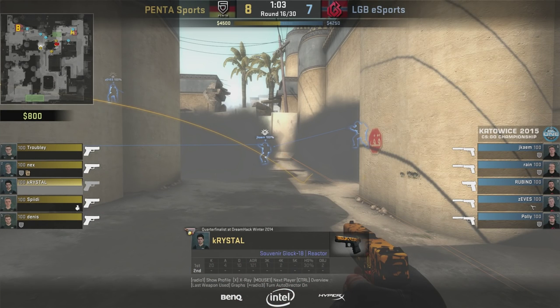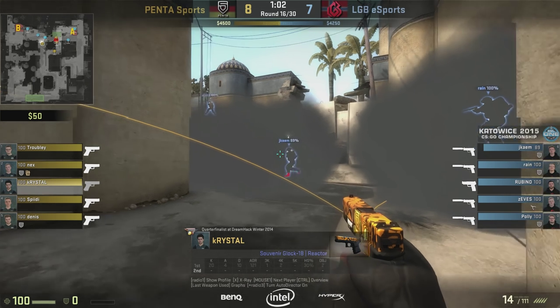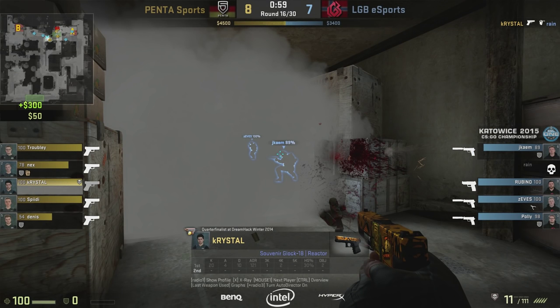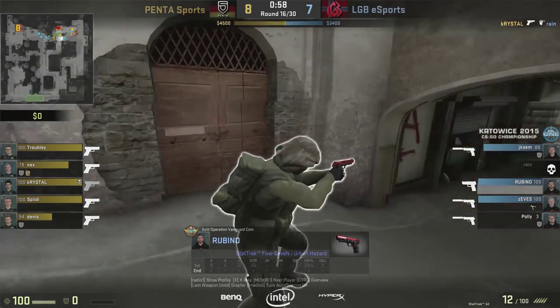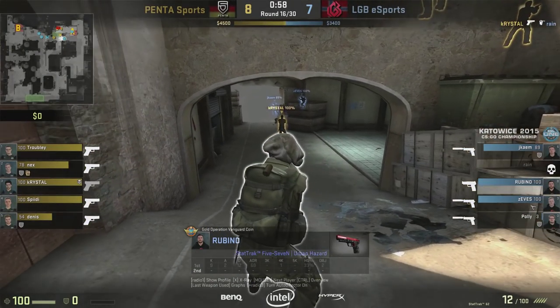It looked like it was going to be a strong hold for LGB — they have a lot of players around middle, two players at A, nobody watching long. But watch what happens with Crystal as the rest of the Terrorists push at short A. With one smoke on the left side and one on the right side, there's only one little area in between where a player could see him. We see Zeeves up there trying to look over that smoke as these players push out middle. Crystal just has to watch that one spot, goes through the smoke and into CT spawn, and picks off Rain. But at the same time, Rubino is the player at the elevator area watching CT spawn — and Crystal walks right into his trap.